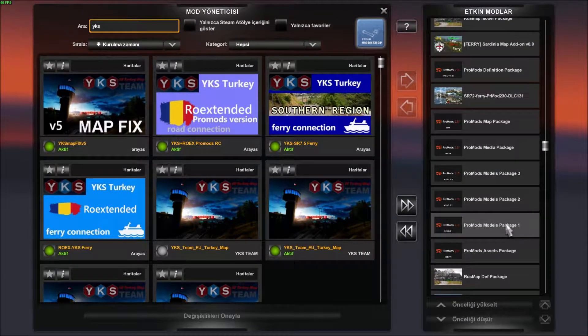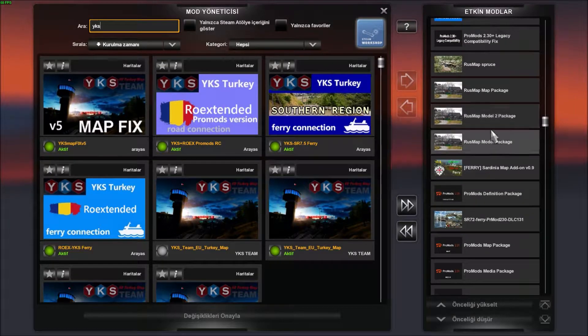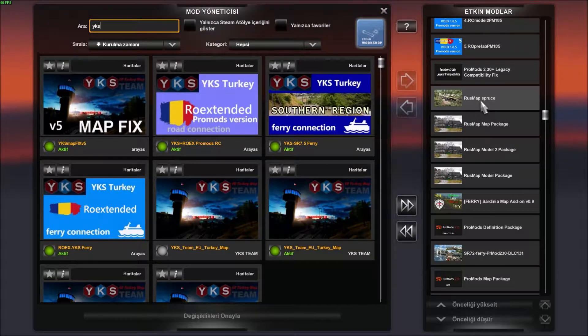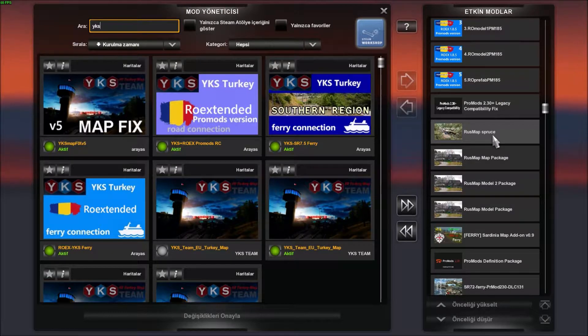Onun üstünde Rusya'nın Def paketini yüklüyoruz. ProMos'u zaten biliyorsunuz. Toplam 7 dosya. Bu güney bölgesinin feribot bağlantısı, Sardunya adasının feribot bağlantısı ve Rusya dosyalarının sıralaması şu şekilde: Model, Model 2, Map, Def. Biliyorsunuz ProMos'un altında. Ve RusMap dosyası olmadan da RusMap çalışmıyor. Sebebi de RusMap normalde 1.32 için yapılmış bir harita değil arkadaşlar.